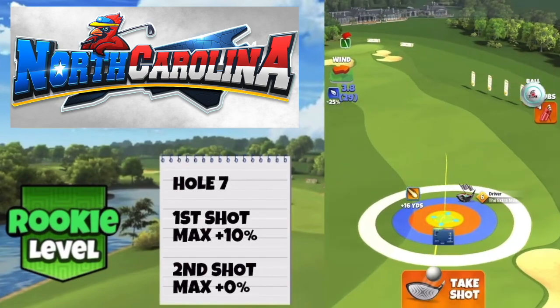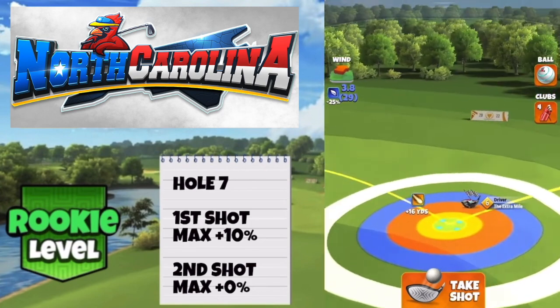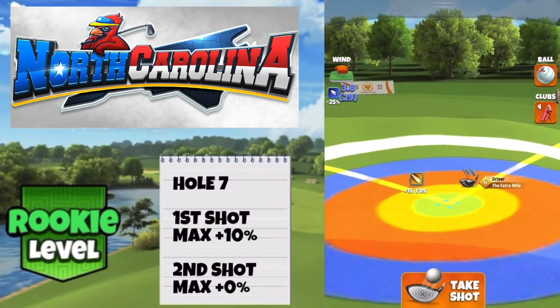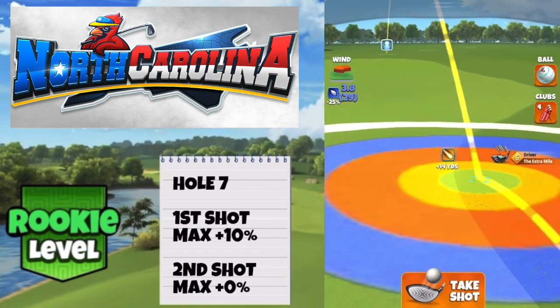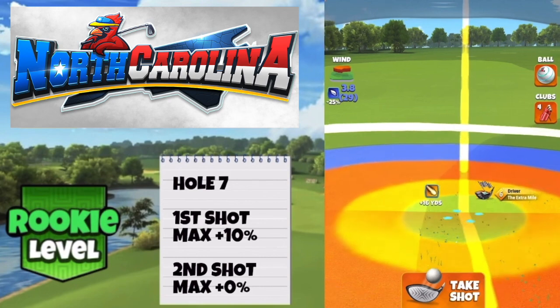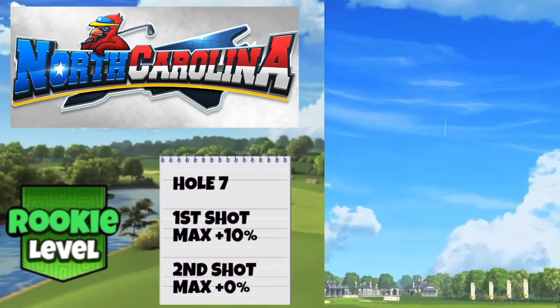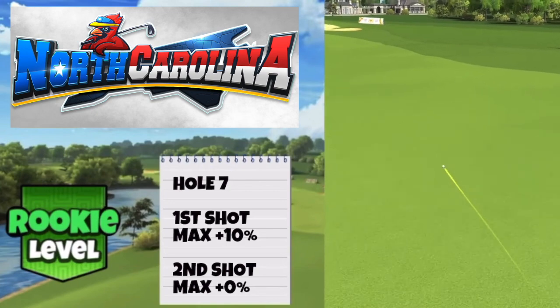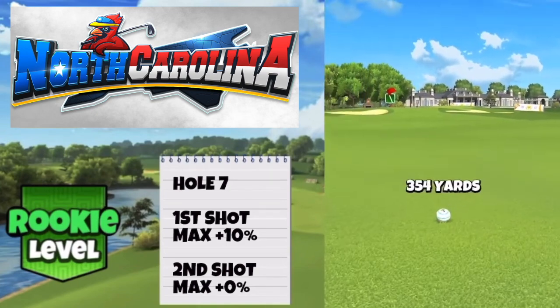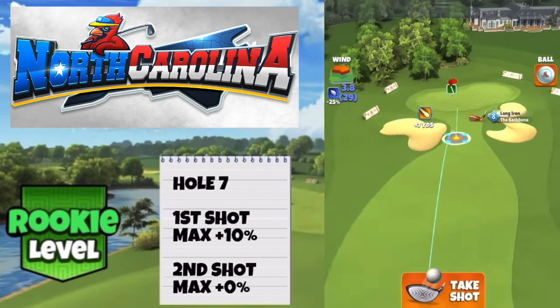Hole number seven — a slight dog leg but not as severe. We can use the extra mile and a tighten very nicely here. Four and a half top spin, two side spin to the left to follow the contour of the fairway. Half of the red ring inside the rough with the extra mile six at max distance with power three. Adjust maximum distance, 10% elevation, then push back up to max distance of club to gain as much yardage as possible. Outer wall curl to the left — left edge of the ball touching the left edge of the adjustment ring — then hit perfect.